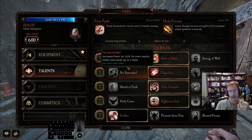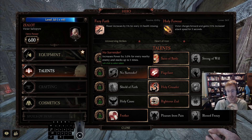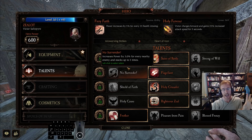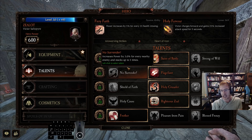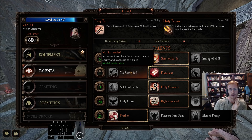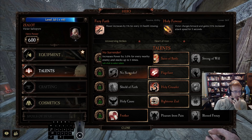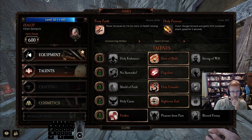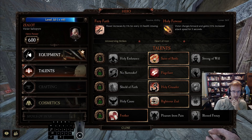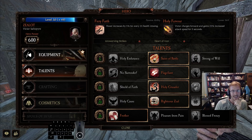Tankiness is effective DPS in many situations because it lets you play aggressive - if you can play aggressive you can afford to risk mixed momentum and still keep swinging. It would have to be an insane breakpoint for No Surrender to beat Flagellant. With axe there aren't really nice breakpoints - I think it's like 30-40% for a one-shot body shot on a fanatic, which is ridiculous to build for.